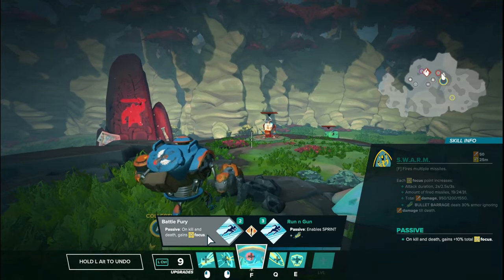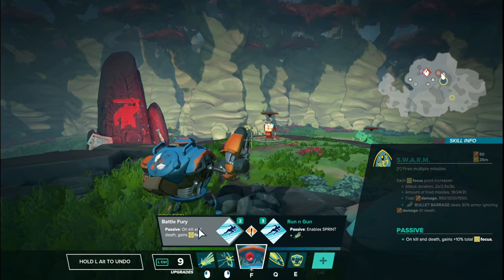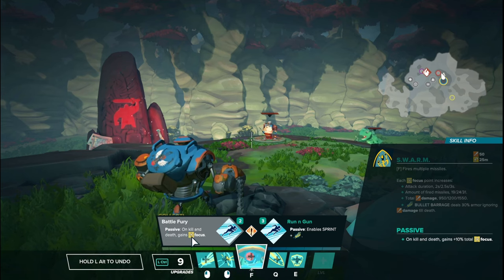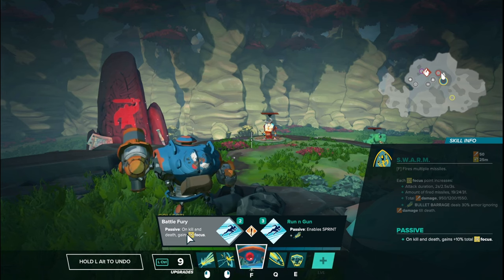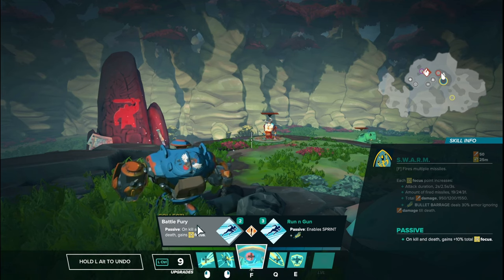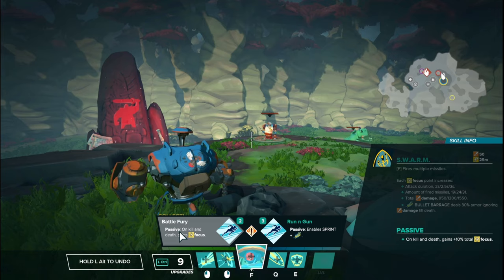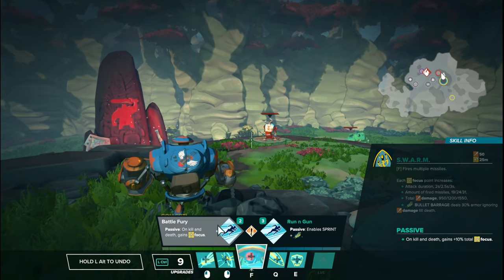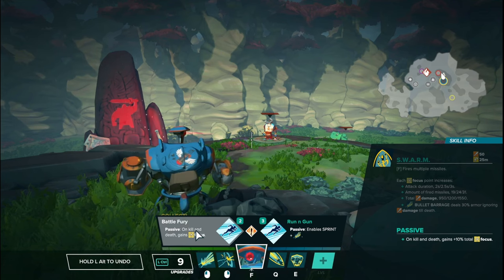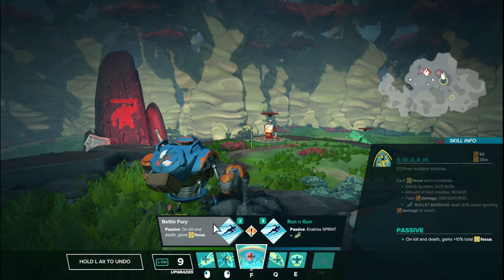Left side tier two: Battle Fury — on kill and death, you gain 10% of your total focus bar. I don't really like it that much because you only trigger it if you get a kill or if you die. You're not punished quite as severely for dying, but dying is something you really should try to avoid. It does require the killing blow, not just an assist. 10% of a focus bar is not a lot, but if you're getting a lot of kills it can come in use. Generally save this for the very end of the build if you get it at all.